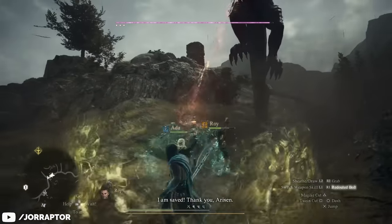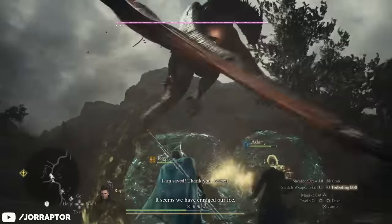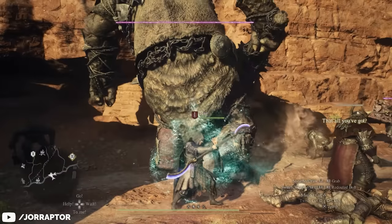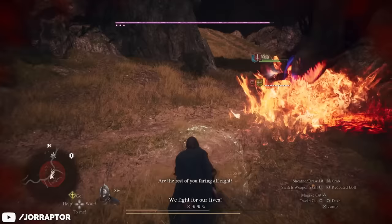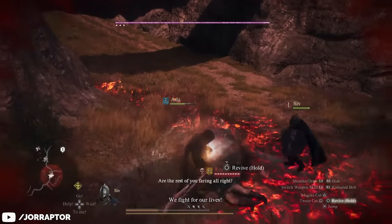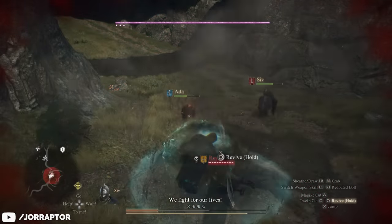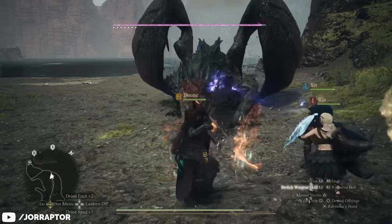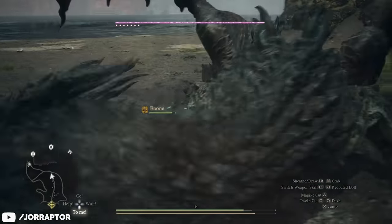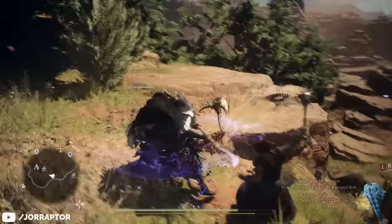The stamina cost isn't high, so you can easily reapply it multiple times during a fight. The short duration means you want to time it right, but popping this when you need to revive a pawn practically means you don't need to worry about anything else. This skill has been an absolute lifesaver in fights against bigger monsters and is definitely one of the reasons the Spearhand has been my favorite vocation so far.